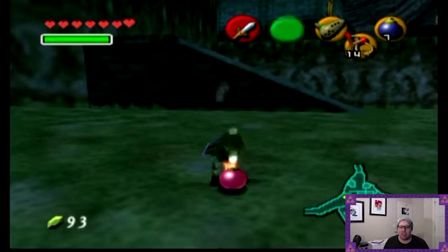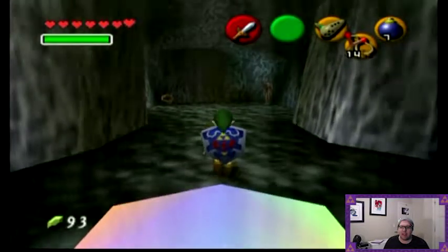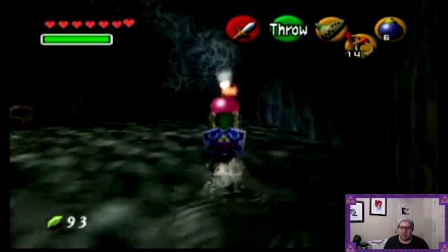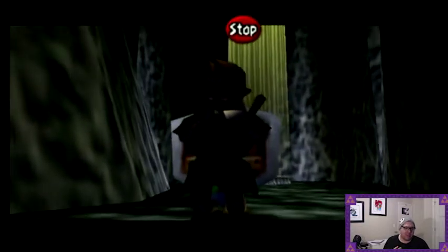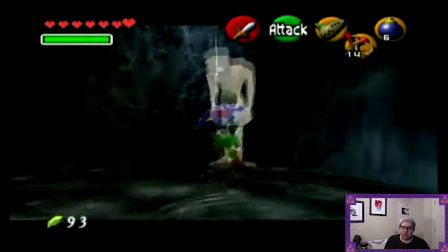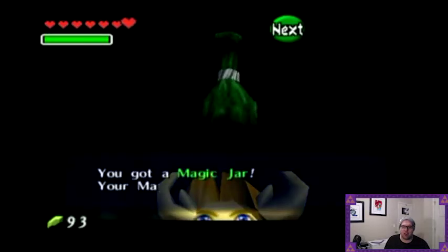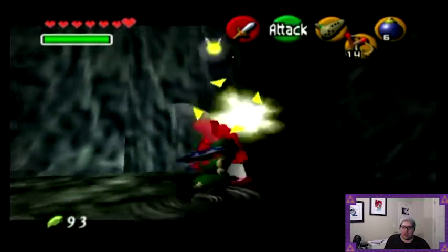I believe there is a hole here. You're not supposed to be able to find this hole until later, but if you find it now, you have these two undead enemies. I was just going to walk up to them, but I'd rather not risk it, so we're just going to play this carefully. Pull out the sword and chop it. And we get our first magic jar, which is used to fill up our magic meter.